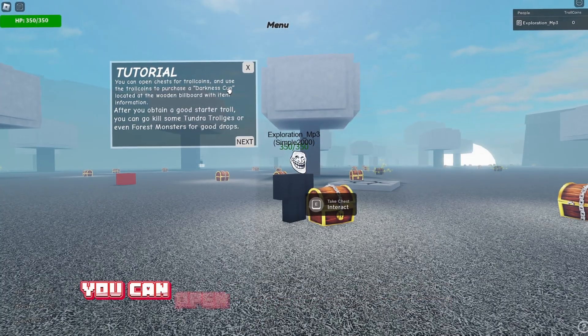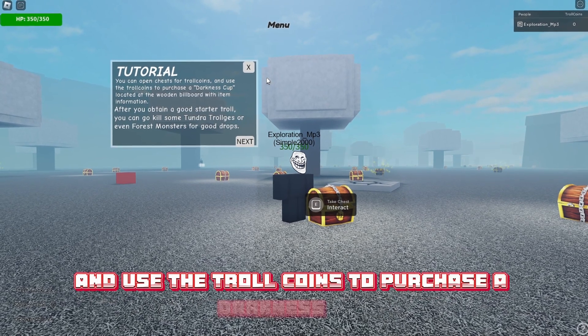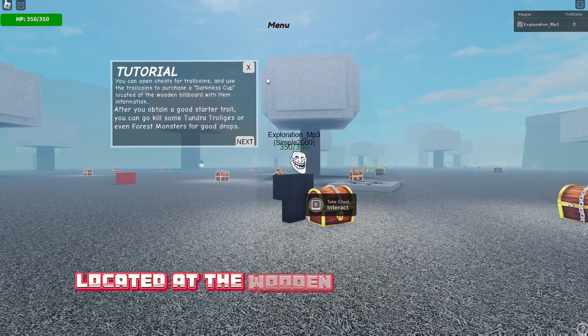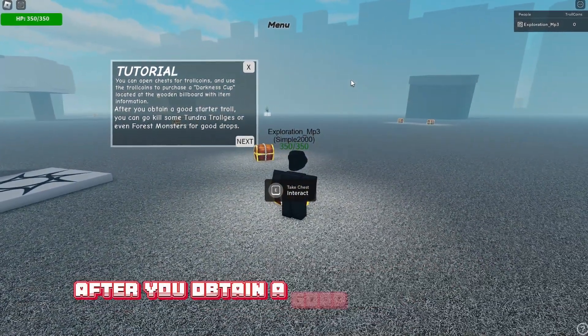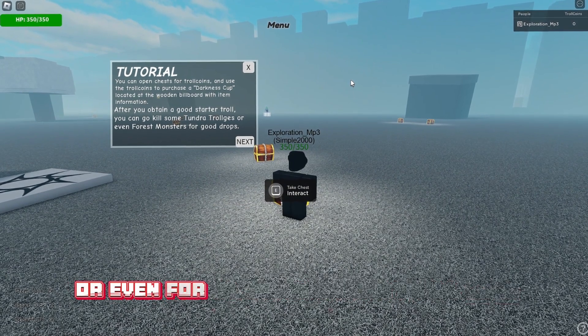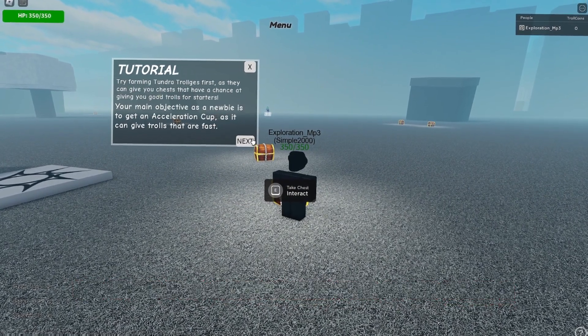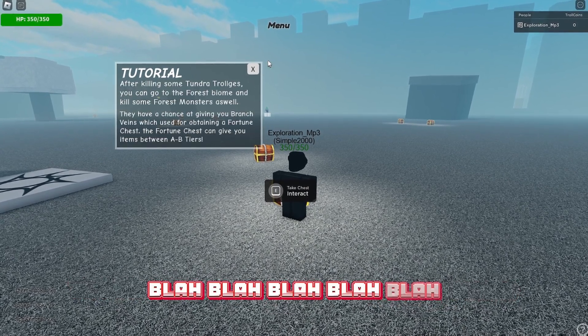Here's the tutorial though. You can open chests for Trollic Coins and use the Trollic Coins to purchase a Darkness Cup located at the wooden billboard with item information. After you obtain a good starter troll, you can go kill some Tundra Trollics or even Forest Monsters for good drops. Try farming Tundra Trollics first. I do not care.